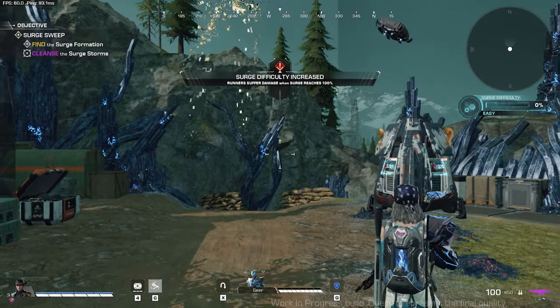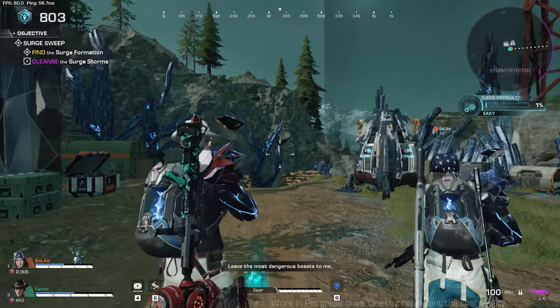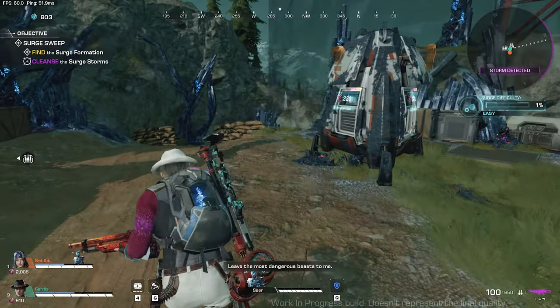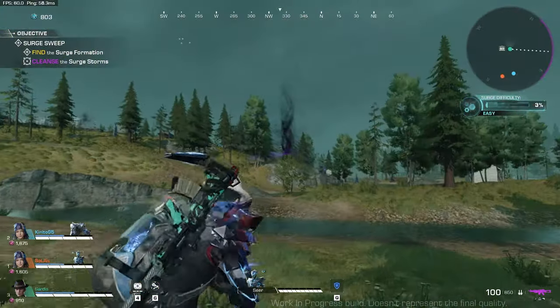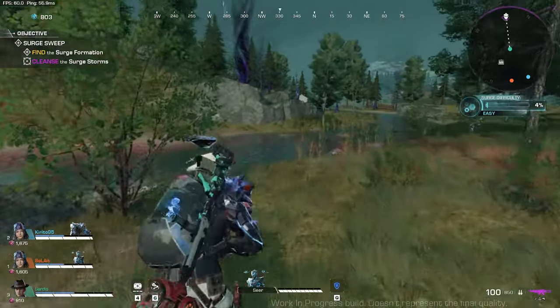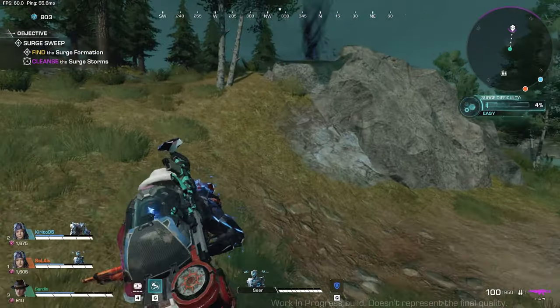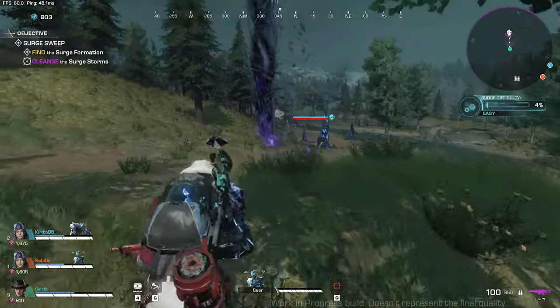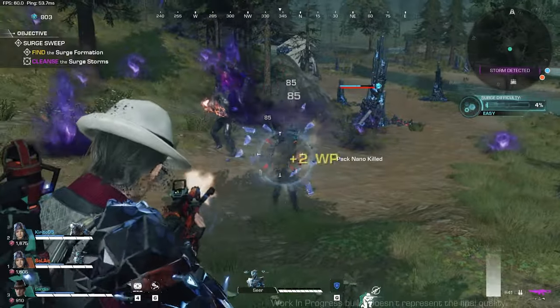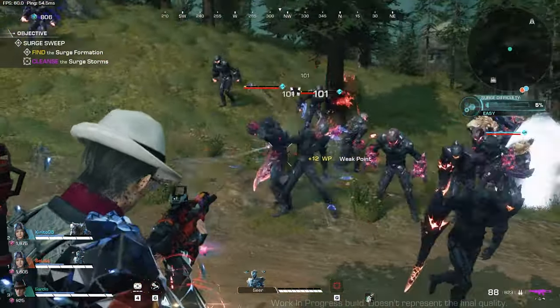We are now moving to the second area or second section of Dead Sector 1. Sometimes you can choose not to go with the broken line — instead go in another direction, especially if you can see a surge storm from far away. Because by then, you can solo a surge storm and get all the rewards by yourself. You should only do that if your power level is enough for you to clear out a surge storm safely.